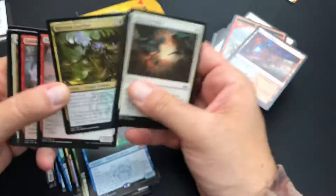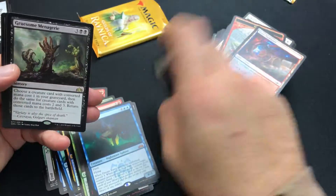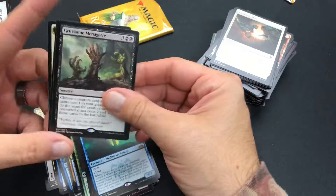Rhizome Lurcher — pretty gnarly. And Gruesome Menagerie — excellent.